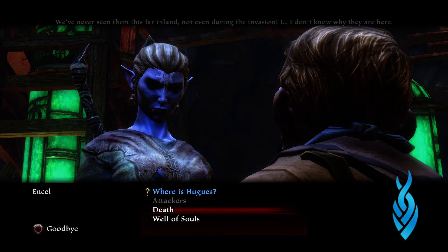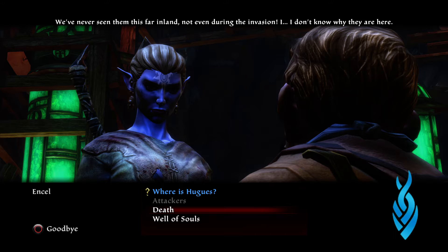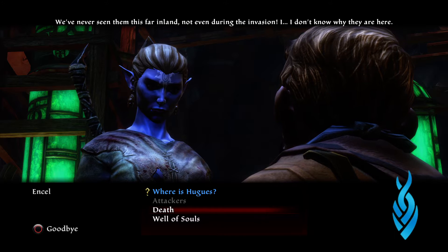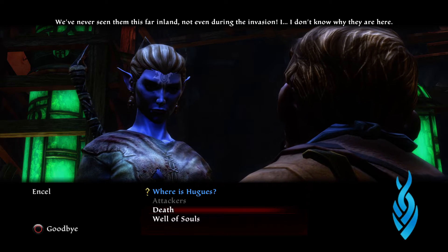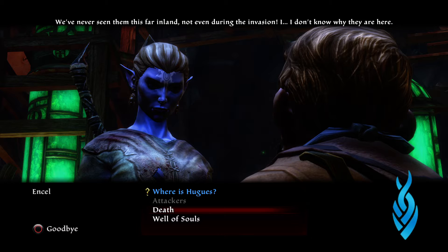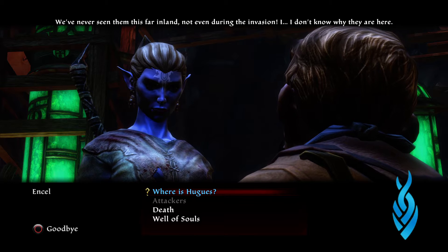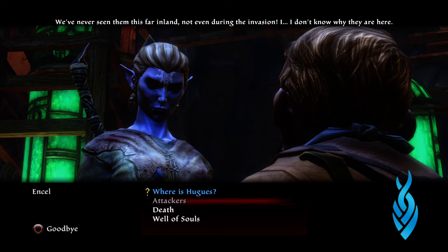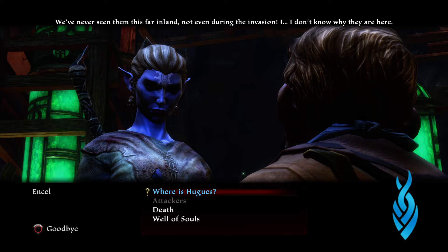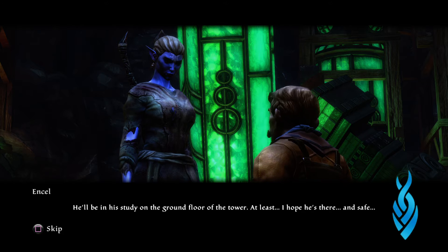I'm not going to go into all this lore detail — it goes into very brief bits of information you need about attackers, the Well of Souls — all that stuff. It's not just for this quest, it's for other quests too. The ones in blue are the ones you really want to focus on. If you want to listen to the others, that's your choice — I've already listened to them and most of them are not worth your time. He says: 'Hughes will be in his study on the ground floor of the tower — at least I hope he's there and safe.'